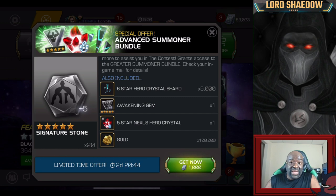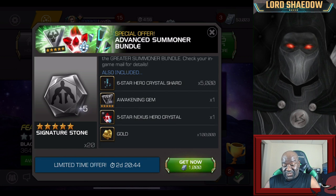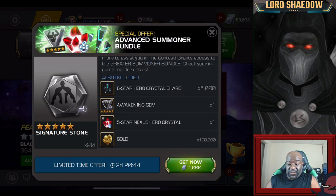It's 4th of July weekend and we're going to get these offers. You can see here the first tier offer - this is for Thronebreaker. We got 5,000 6-star Hero Crystal Shards, a 5-star Awakening Gem, and we have this 5-star Nexus. We're going to open that one up first because we may get Namor from that. If we do, the hunt for Namor can stop right then and there.